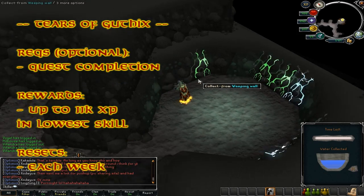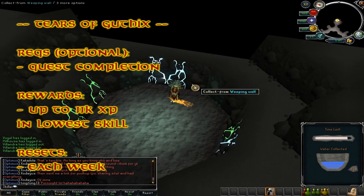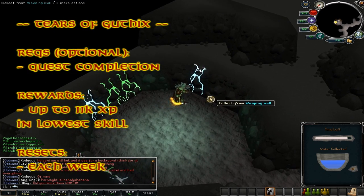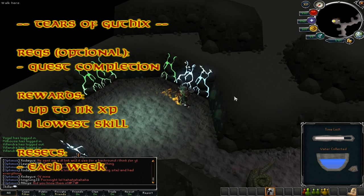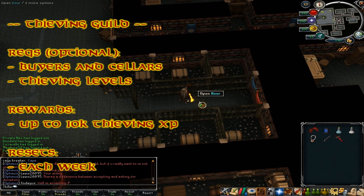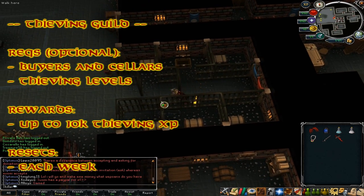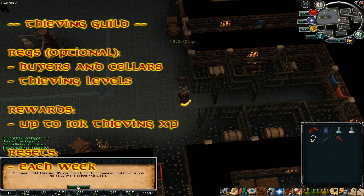Tears of Guthix is a minigame found in the Lumbridge Catacombs. You get a ball and collect as many Guthix tears as possible — collect the blue ones and avoid the green ones. Your quest completion affects how long you spend in the arena: the more quests you've completed, the longer your time. The rewards are up to 11k XP in your lowest skill — if you're a pure, avoid this as it will affect combat skills. This resets once every Jagex week. The Thieving Guild can be found in Lumbridge, accessed after completing the Buyers and Cellars quest, which also gives access to hanky points. Rewards are up to 10k Thieving XP per week, resetting each Jagex week.